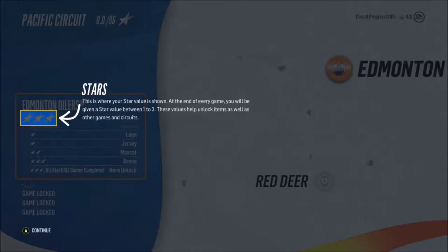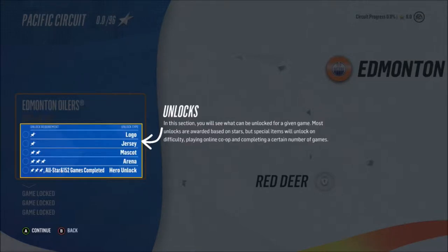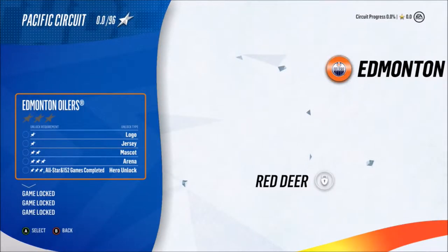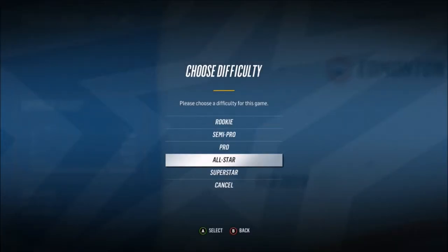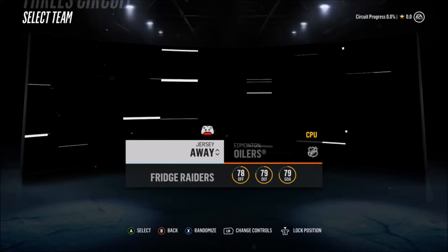At the end of every game you'll get a star value from one to three. It's basically like HUT challenges — you have to get three stars, and if you get the most stars you get different unlockables. Our first game is against the Edmonton Oilers. I'd like to play offline and I'll put the difficulty to Pro, because sometimes I lose on Pro.